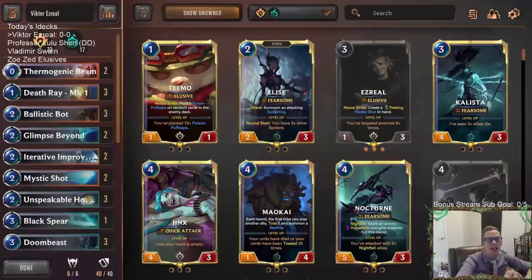Welcome everybody in Twitch chat and on YouTube for some Victor Ezreal to start the day off. We're going to be playing four pretty interesting decks that you don't see too much of. This one is maybe the most common with Victor and Ezreal. Then we'll have a Professor Lulu Shen deck, Vladimir Swain with Bilgewater, and an aggressive elusive deck with Zoe and Zed after that.